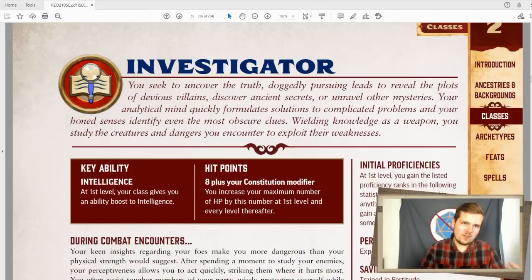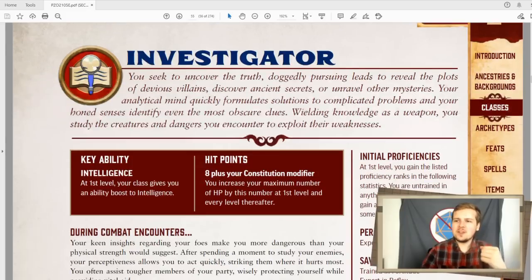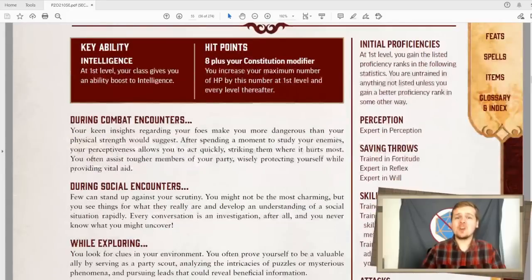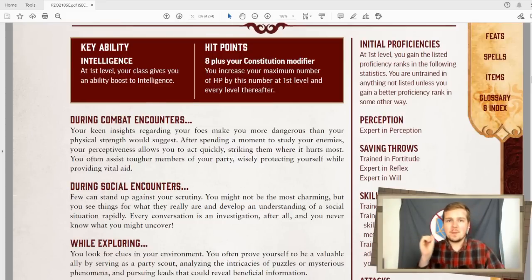Let's go ahead and get started. So the Investigator, obviously released in the APG about a month and a half, two months ago, is very similar to a Rogue. It's definitely the closest comparison I can make, but it still does its own thing. First off, expert in perception, reflex, and will saves at level 1, and then trained in Fortitude. Intelligence is the key ability score. This is the big difference here. I think this is the only martial class to have intelligence be the key ability score, and I love that.